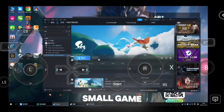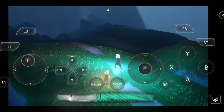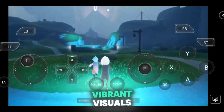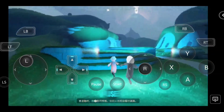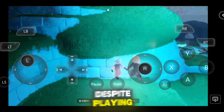I tried a small game named Sky: Children of the Light. The experience was surprisingly smooth and enjoyable. Even though it's a cloud PC setup, the game ran beautifully on my phone with stable performance, vibrant visuals, and almost no noticeable lag. The on-screen controller was well-mapped, responsive, and comfortable to use, making movement, flying, and interactions feel natural despite playing on a touchscreen.